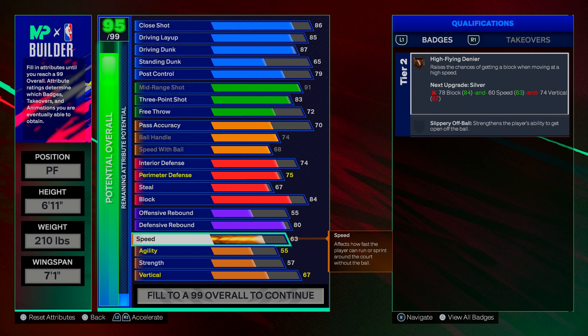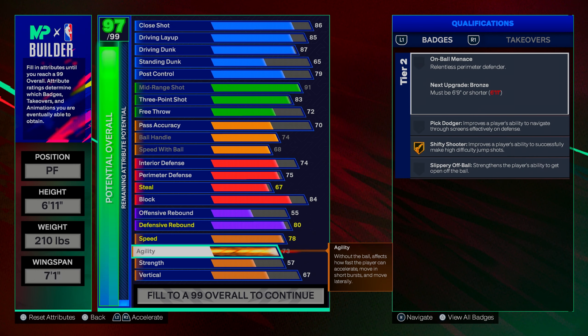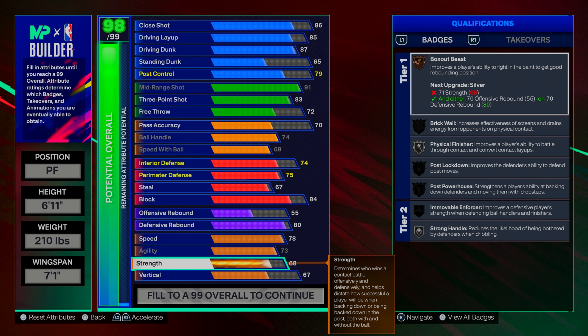On physicals: I go up to 78 on speed — I chose 78 instead of 79 to free up a few attributes elsewhere. Remember, with cap breakers everyone should hit starter three, giving you five cap breakers, so if you need 79 speed you can use one there. Max out agility on every build you make — I can't say it enough. You need it to move around on the court. I max out agility here.